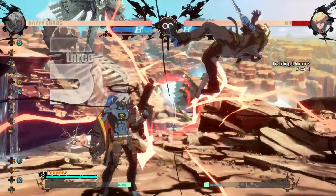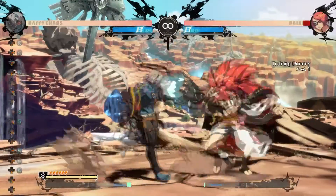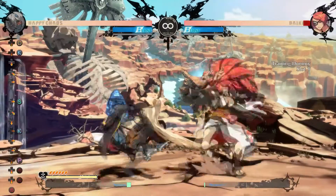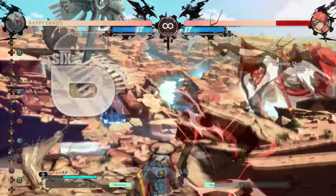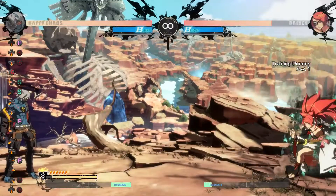2K2D and 2K6K are very common cancel options that will typically combo into 236S. For some characters and some spacings, 236S won't connect, so you have to convert with 5H into steady aim shot. 2K6S is another cancel option, but is rarely used since the other two options hit low. However, it's great for sending them fullscreen and setting up curse or building resources.